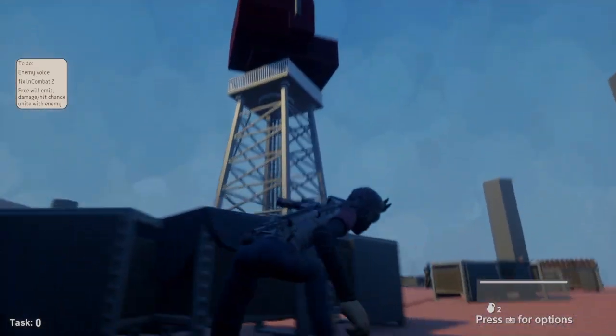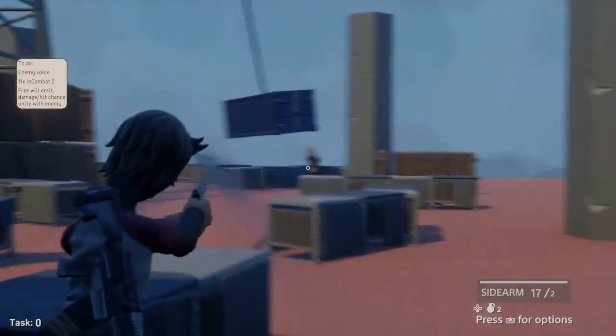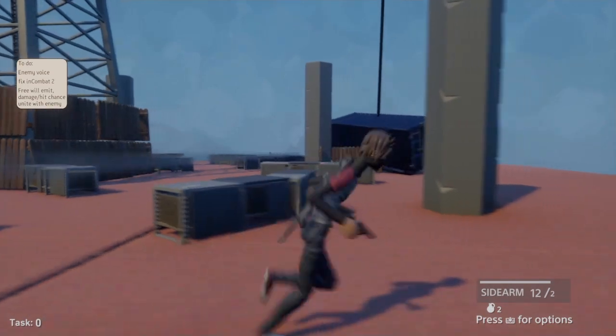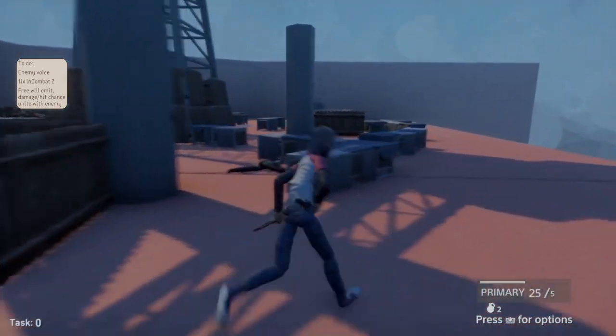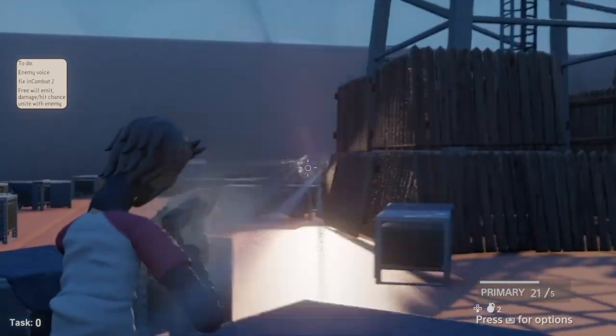I've created this boss fight with a crane at the docks. The first round all you have to do is defeat enemies like you normally would, but you also have to watch out for this giant crane swinging this crate around, destroying the environment as it goes. So first round, just defeat all the enemies and it will go to the next checkpoint.